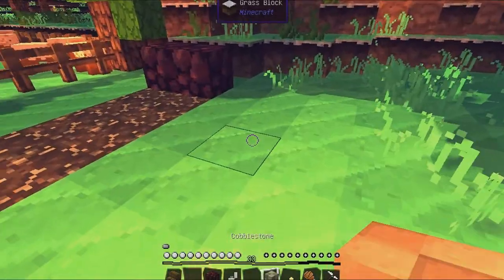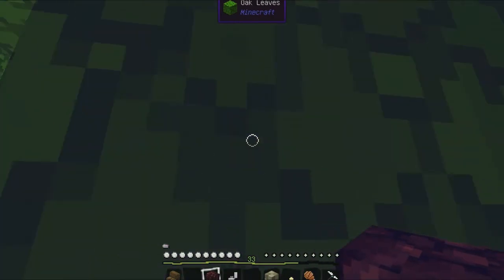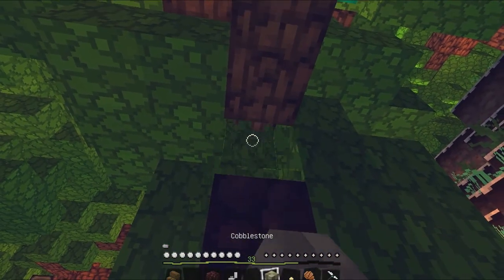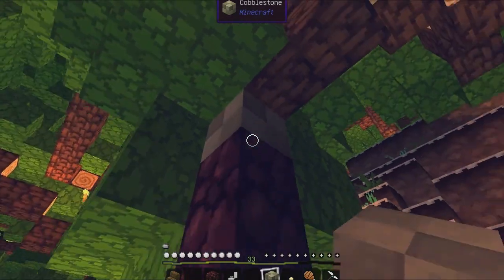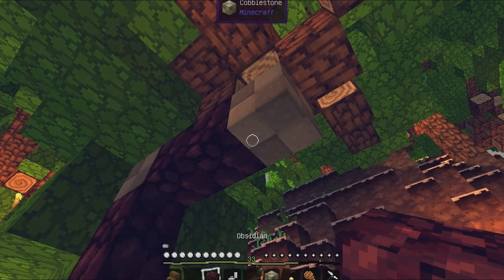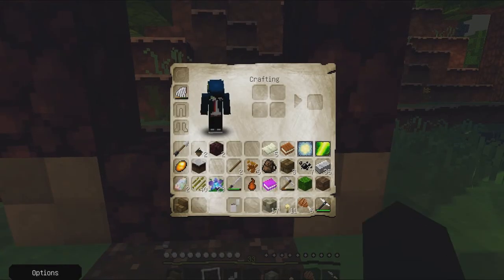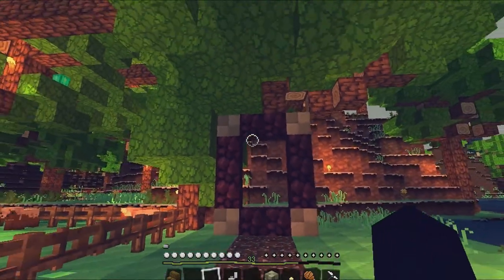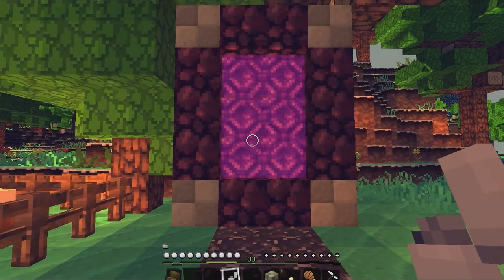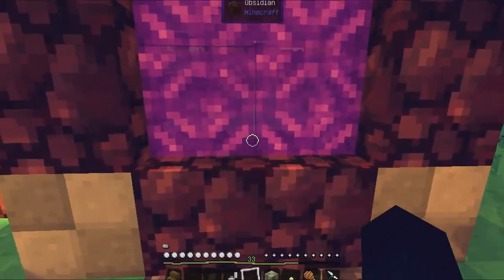There we go — one, two, three... that should work. Cobblestone there, one, two, three. I actually need ten. All right, let's get that sorted. Okay, the nether portal is done, let's just jump right in.